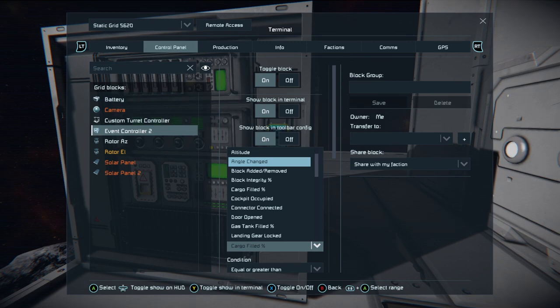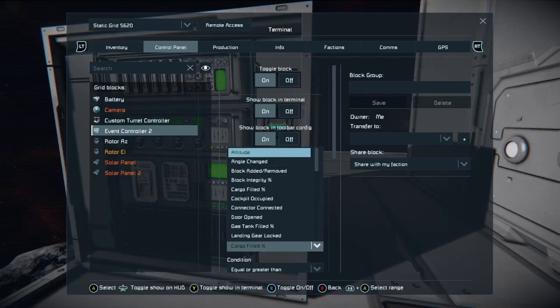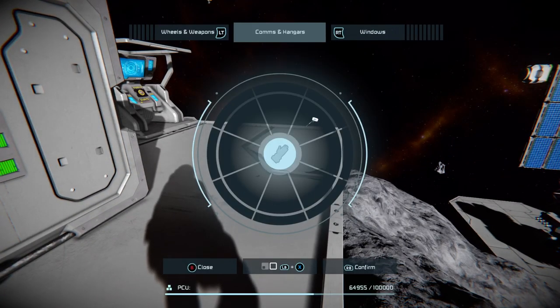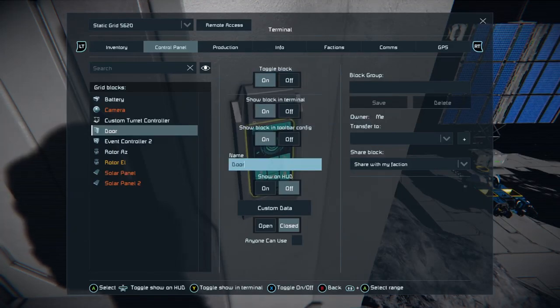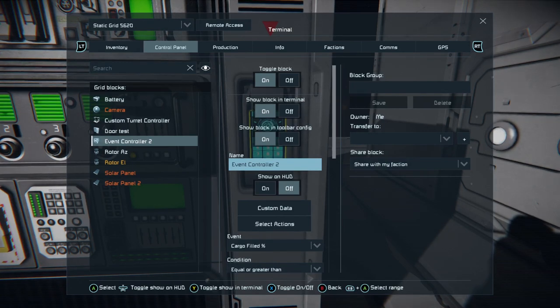I'd be interested in thinking through a few things. With these events we can do all sorts of cool stuff — like if your ship reaches 500 meters altitude, do this. Or for instance, door opened — well, let's put in a door. There's our door. And we come back over here to the event controller. This is the first time I've touched the event controller block, so this is completely raw — I haven't played around with it at all.